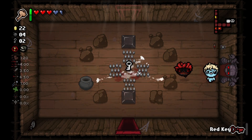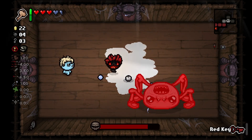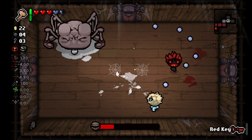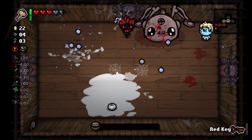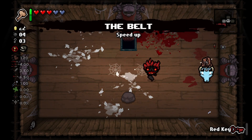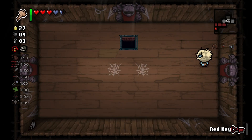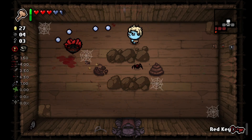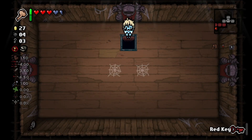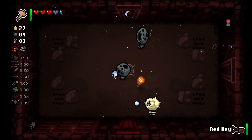I'm gonna guess we can only find one item room because we explored a lot of rooms. Oh, get up the sludge. Let's check these open rooms. Speed up is actually really nice for dodging this dude. We shouldn't have him on the next floor. I still didn't check to see how many floors there were.